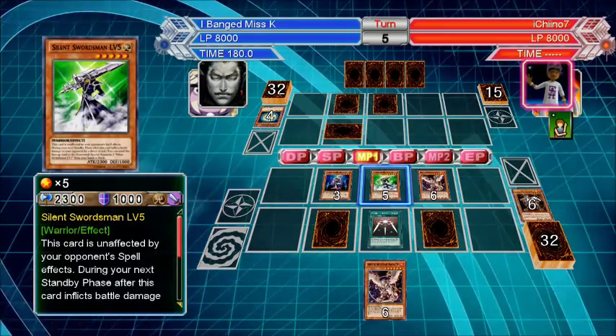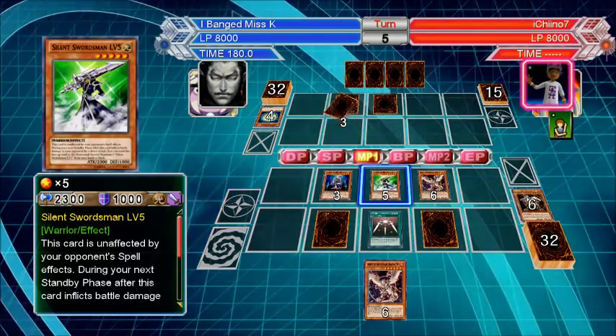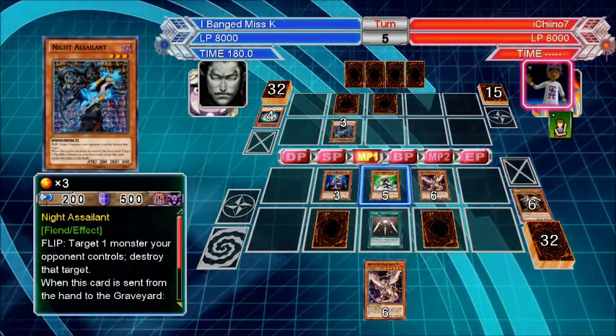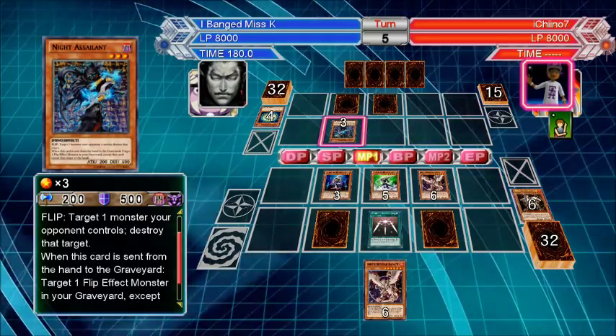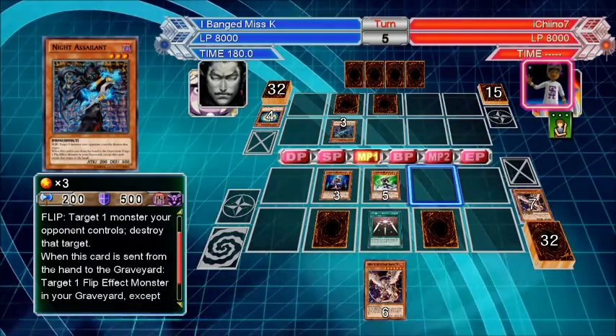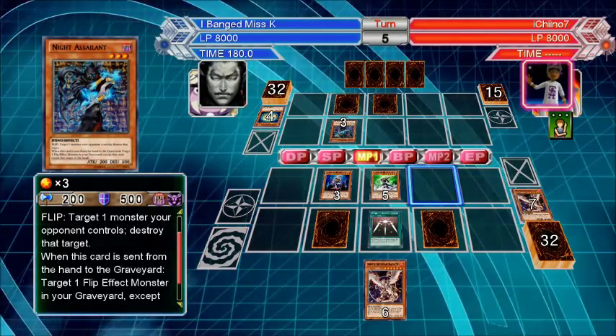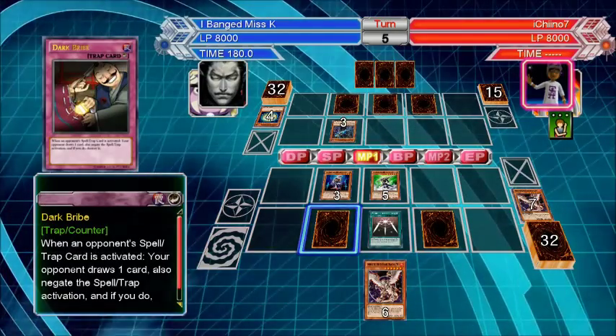We should just end his turn. That'd be great. Oh no — that's going to take out the Horus probably. Can it be targeted? Yeah, just not by spells — it can't be affected by spells. But we have two Dark Bribes, so we're okay.